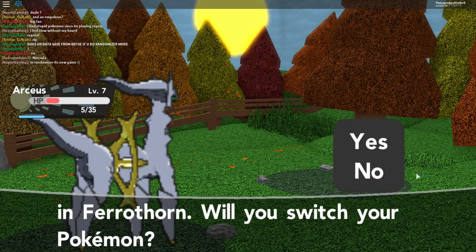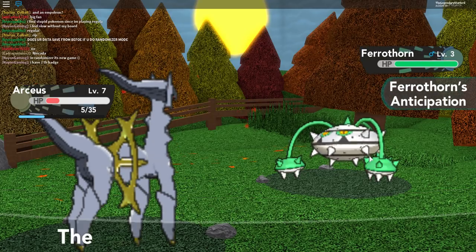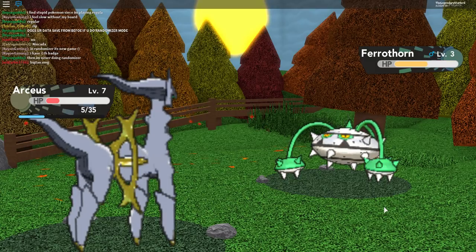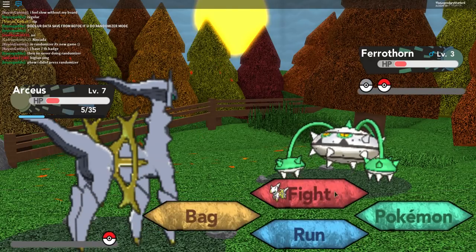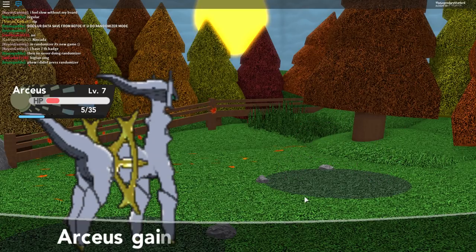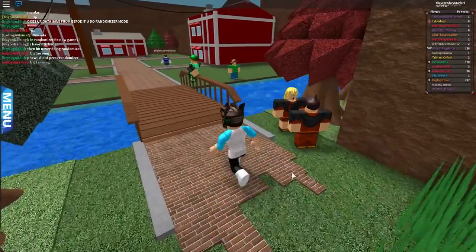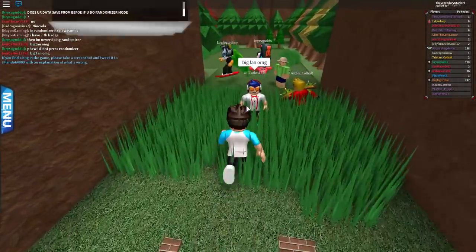So first off, there is a brand new randomizer mode on Pokemon Brick Bonds. A lot of people first thought that this was actually the hacked version of Pokemon Brick Bonds, recently called Pokemon Breeze. I promise you guys, no it's not. Nothing like that has happened. This is genuinely Pokemon Brick Bonds — it now has a randomizer mode. A randomizer basically makes it so that when you start the game, instead of having a Charmander, a Squirtle, or a Bulbasaur, it could be anything. It could be an Arceus, a Charizard, a Mimikyu. Basically, the possibilities are randomized crazy. And also, they could be a shiny Pokemon too, which is really cool.